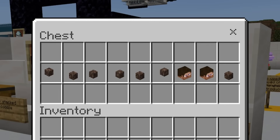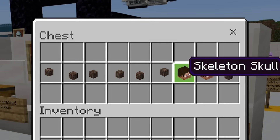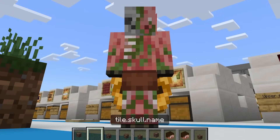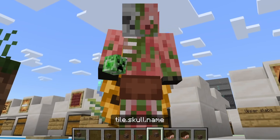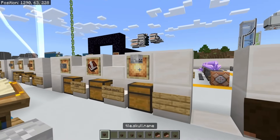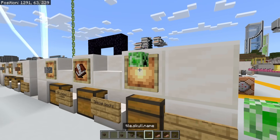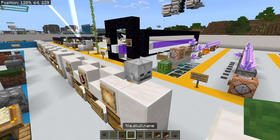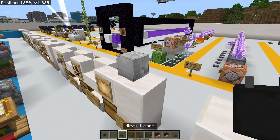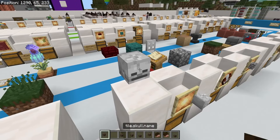First, we got different skull tiles — each one is a different skull with different orientations. When you hold them in your hand, each one is actually a different skull, but the textures are very broken. In the item frames, they're actually weirdly rotated as well. And all of them place down as skeleton skulls — as you can see, we're holding a dragon head, but it places down as a skeleton skull.